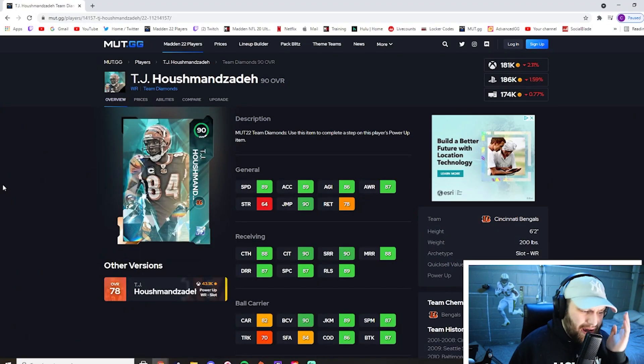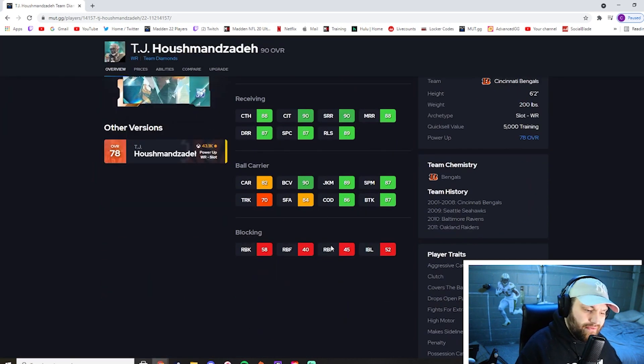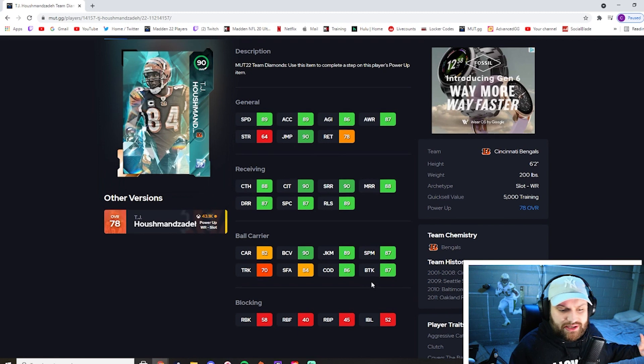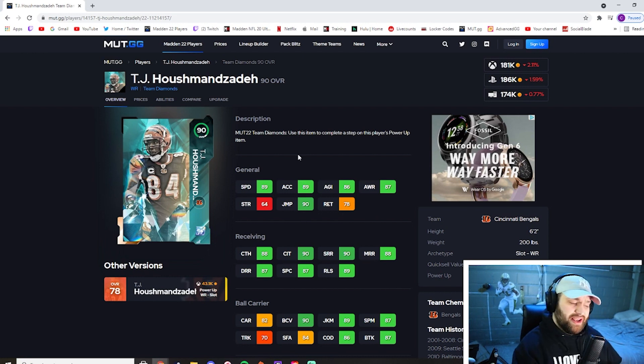At number 10 we have TJ — I'm not going to butcher his name, I honestly don't know how to pronounce it, but he was a popular player back in the day. He has 89 speed, which is solid but nothing too crazy — that's why he's lower on the list. He has 89 acceleration, 88 catching, 90 catching in traffic, 90 short route running, 88 medium, 87 deep, 87 spec catch, and a 90 release when powered up. He's really good after the catch and hits 90 juke move. He is a slot receiver, meaning he gets slot-matic for cheap — one of the best abilities in the game.